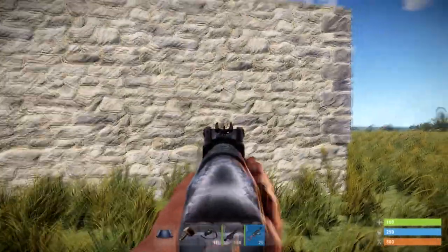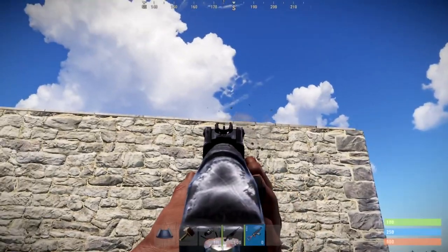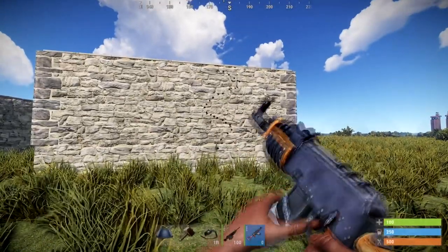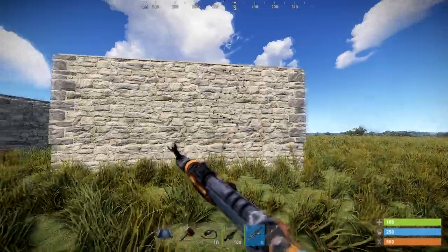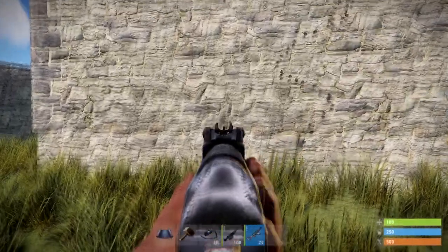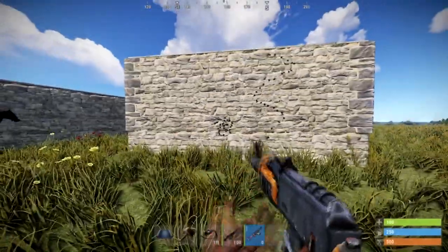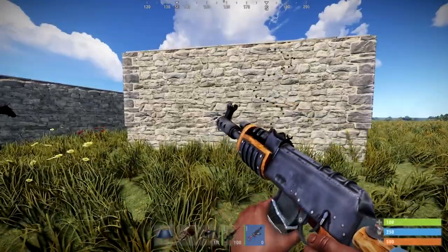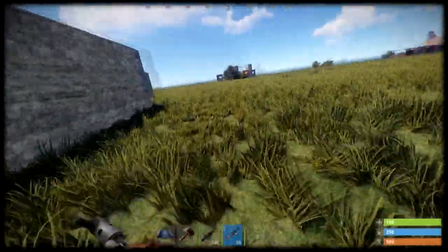All weapons have a set recoil pattern. For example, the AK is an S shape. All you have to do is learn that pattern — when the kick of the weapon moves to the right, you move to the left, and then right and left, to keep your aim laser-like. There are servers you can practice this on, and I would strongly suggest getting lots of practice before you join a server, because Rust is more toxic than it ever used to be.